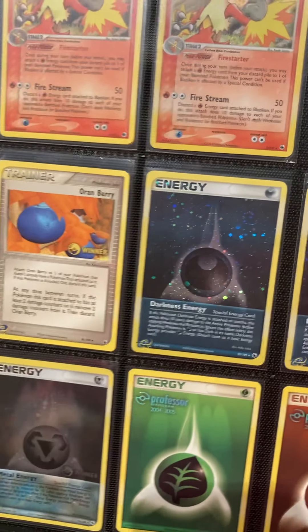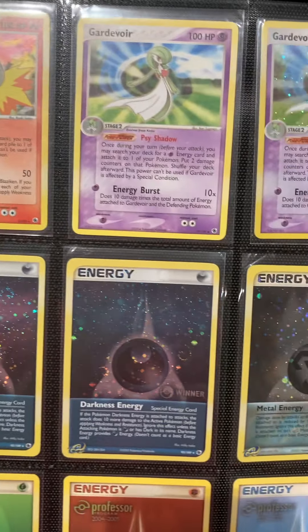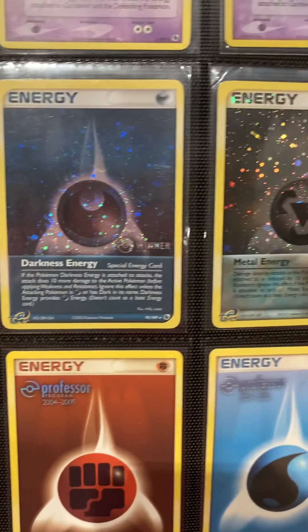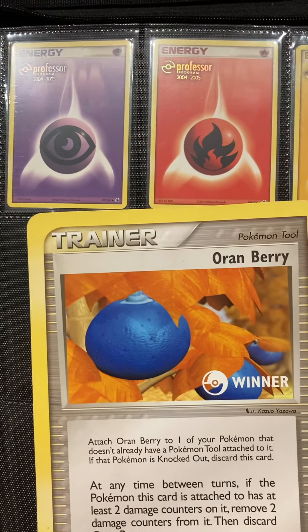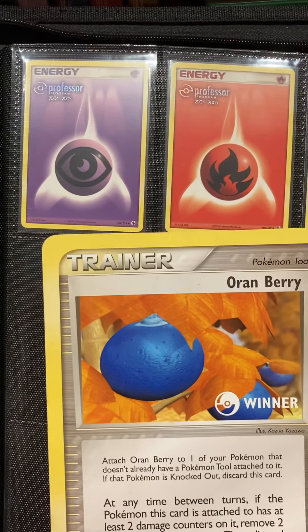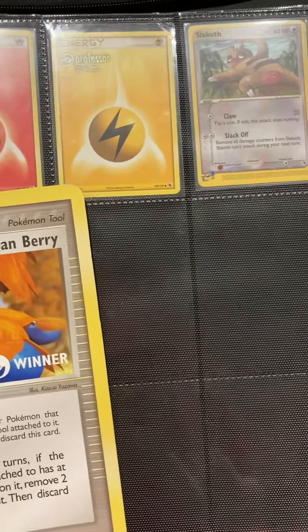And there you have it — my complete set of EX Ruby and Sapphire. I'm definitely planning on going into detail in a dedicated video on the history of how the set was made, the reception, how these promo cards originated, the artwork, etc. If you guys have any interest in that, let me know. This is my first binder set video — I do want to do one for the other sets as well. Let me know if you liked this, leave a like, subscribe if you haven't already, and I will see you guys in the next video. Thanks for watching, bye!